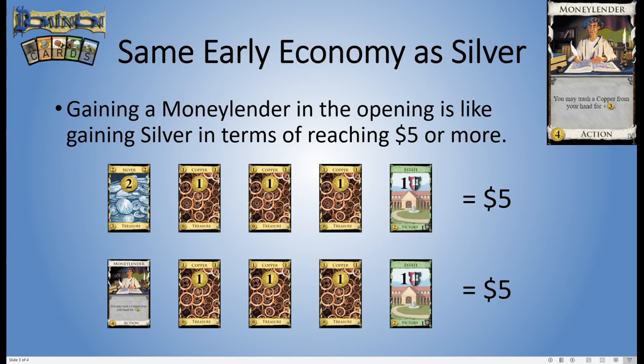Money Lender is kind of the same as buying a silver but you get to trash the coppers, so it's a lot better. The odds of hitting five are largely the same, basically, unless you bought it with another terminal.